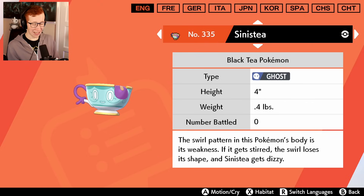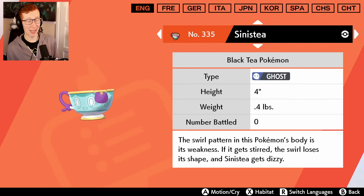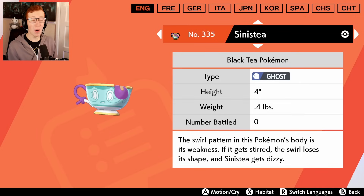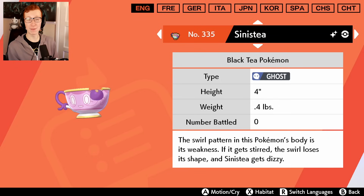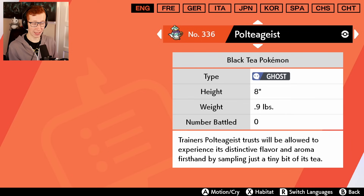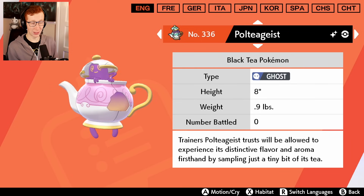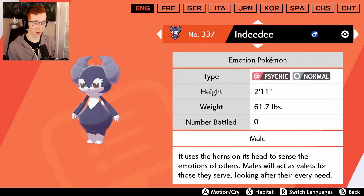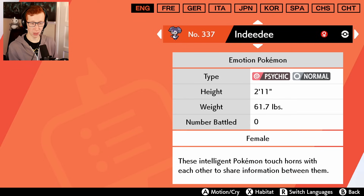Polteageist - of course, you know, if you want some tea you got to buy a Subnoodle mug - link is in the description to buy our Subnoodle mugs. I like this shiny form - it reminds me of a character from Beauty and the Beast, like a Disney character. That's what Polteageist reminds me of. But looking at the shiny form, it actually isn't as good, but I still respect it - it's still fine.